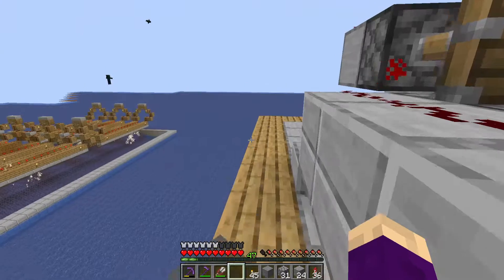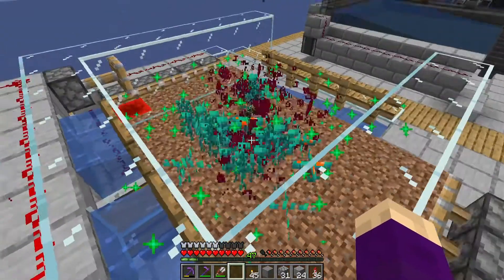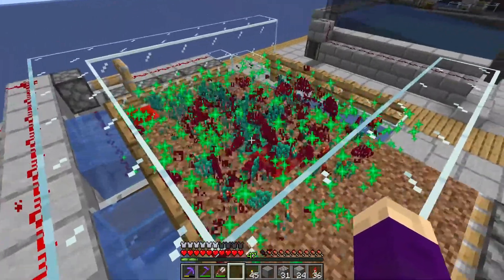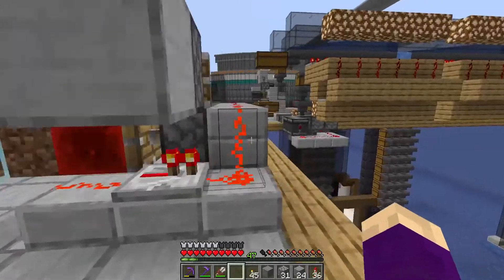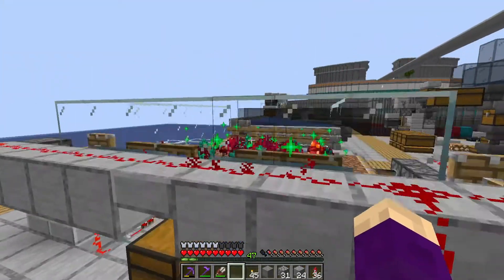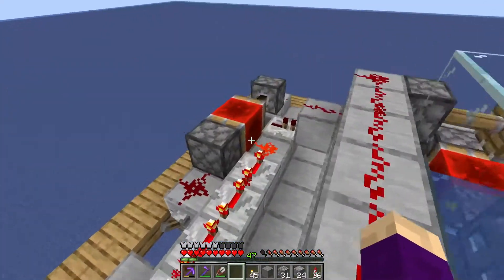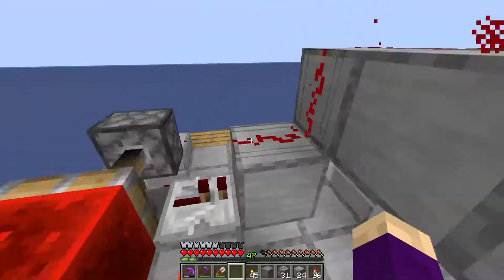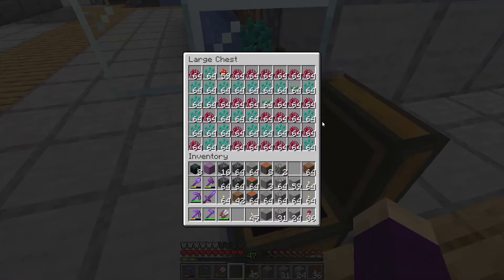I've made the nether equivalent of this farm, which I think is a design by rayworks. It does the exact same thing — moves back and forth, creates a bunch of little nether plants, and when we're happy with it we flip this lever, the water comes out, washes it all away, and they all get washed into this chest.